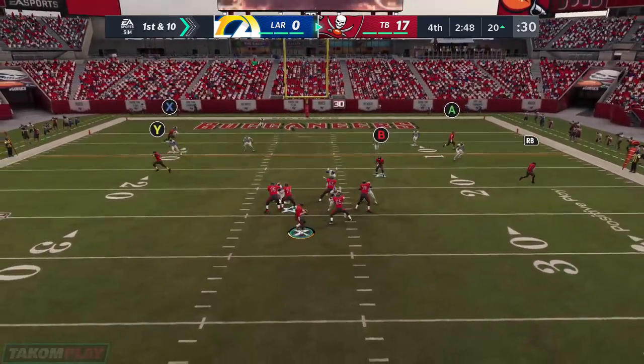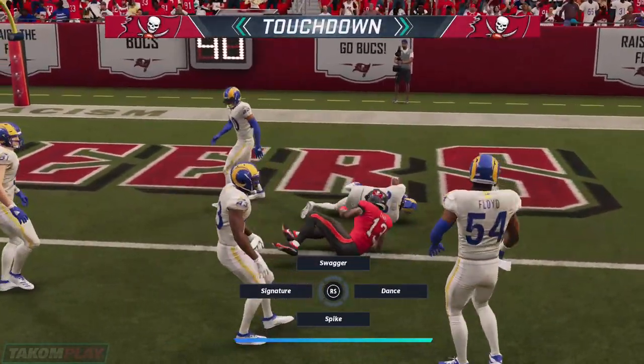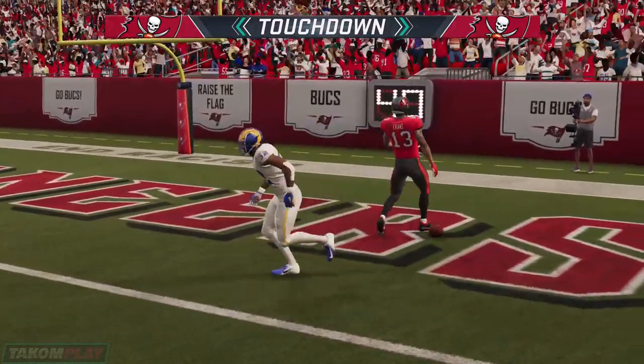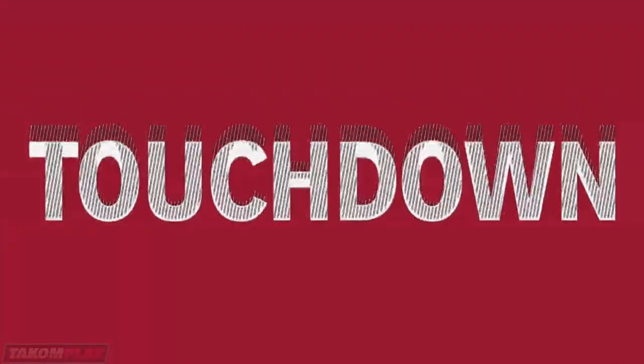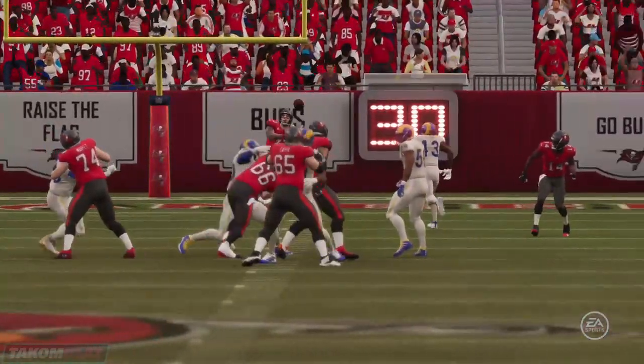On first and ten, here's Brady. This is caught, and he's into the end zone — touchdown, Buccaneers! Tom Brady hooking up with Mike Evans there as the Buccaneers tack on to their lead. They were still throwing with a comfortable lead here late, and now that lead even more comfortable.